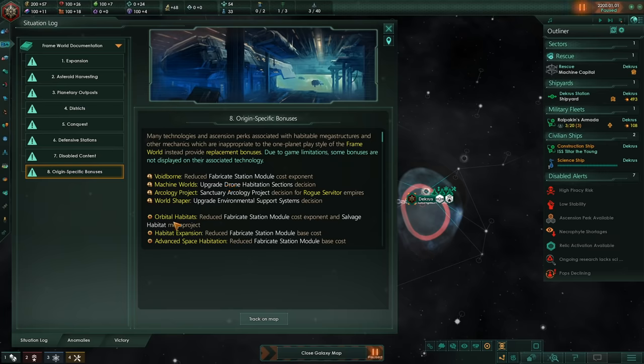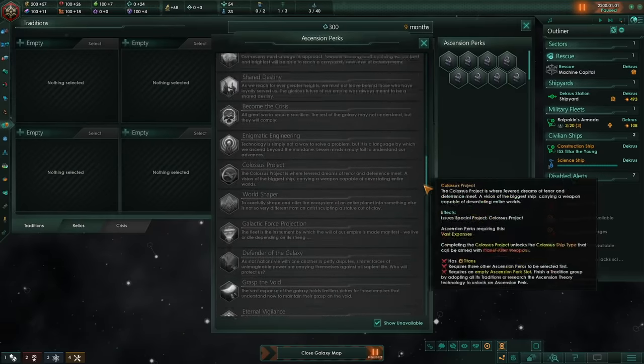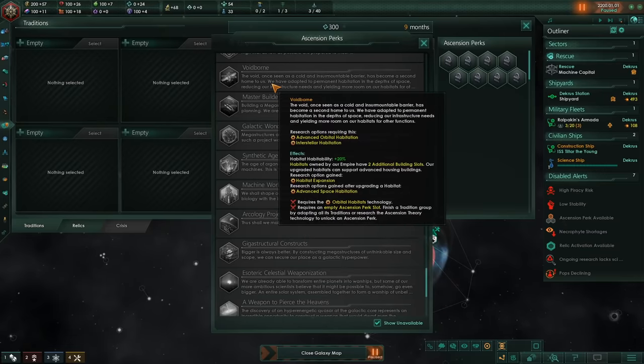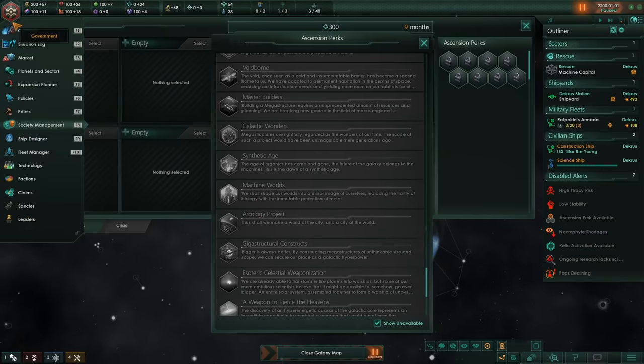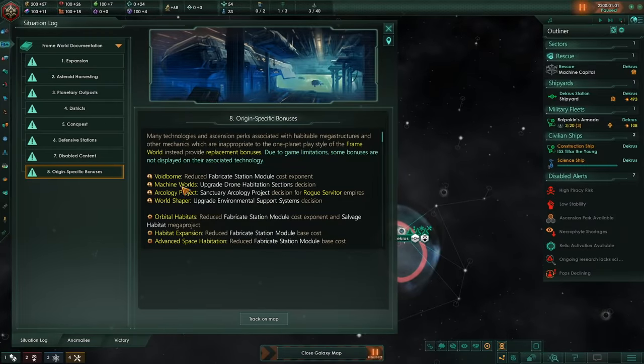Our goal is to focus mostly on tech. Things like Orbital Habitat tech also makes the Fabricate Station module cheaper, which is obviously something we really want. There's a Sanctuary Arcology Project decision for rogues, so we want the Arcology Project ascension perk, which is interesting for our Machine Empire. We also want Voidborn, and I think Machine Worlds also give us something as well. So we want Machine Worlds, the Arcology Project, and Voidborn — there's three of our ascension perks already done.